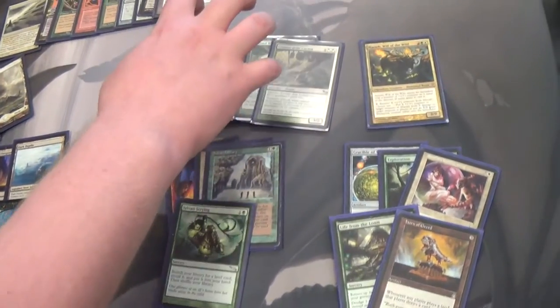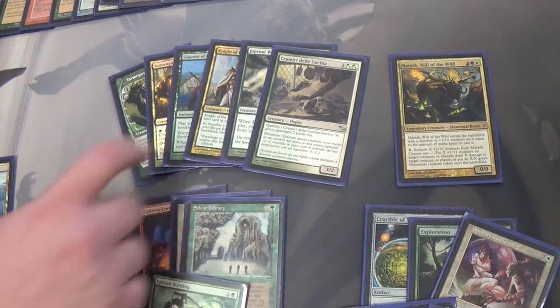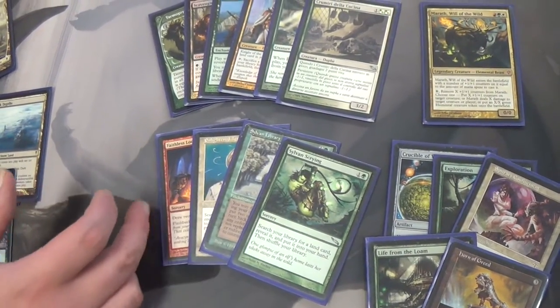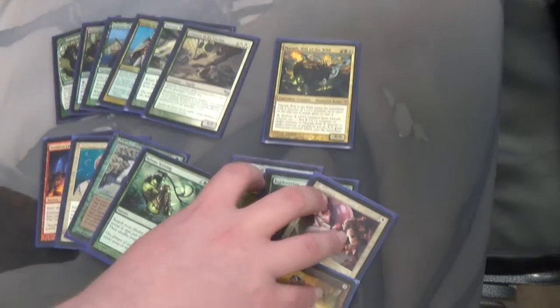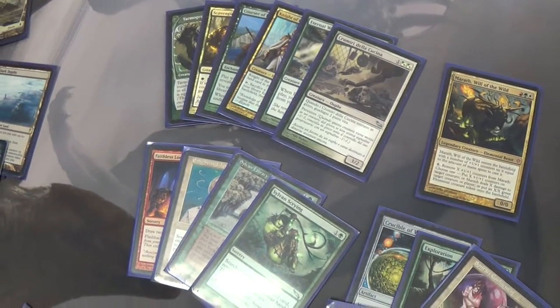Your creature package is just a bunch of good defensive creatures, plus recursion off Eternal Witness. Knight of the Reliquary helps you find Thespian Stage and Dark Depths. For digging, we have a Sylvan Scrying, a Sylvan Library, an Enlightened Tutor, and a Faithless Looting, which lets you burn through your deck a little faster. A lot of the parts are pretty replaceable outside of these five right here. Discarding to something like Faithless Looting is really kind of negligible.